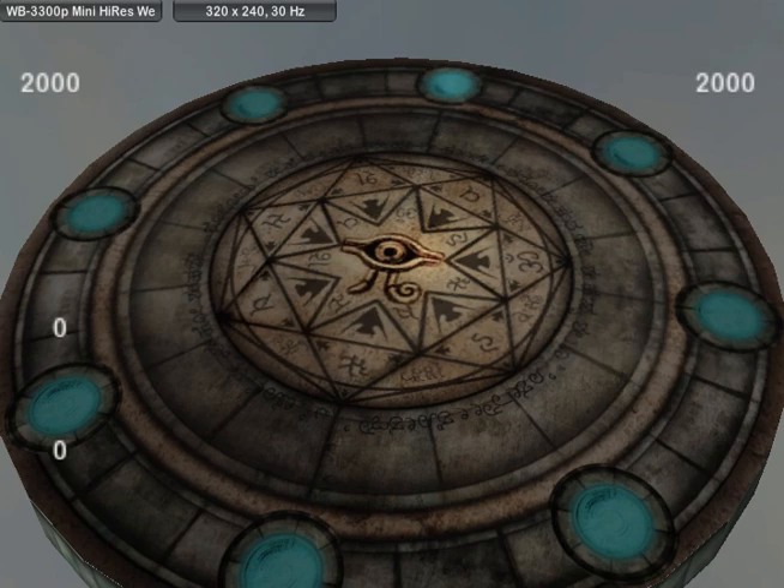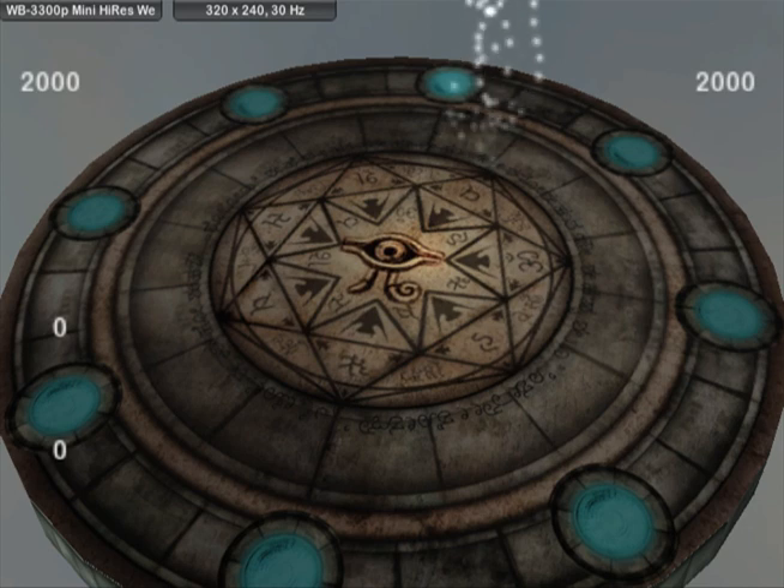Now as you can see on the top left and top right corner, there's 2000 life points for each player — it's a two-player game. So first up, let's summon a monster onto the arena. I summon the Dark Magician! This is the most iconic character within the cartoon series, the Dark Magician.